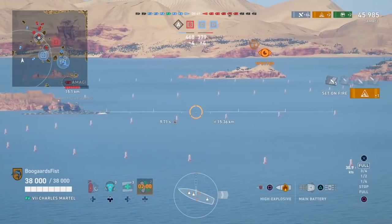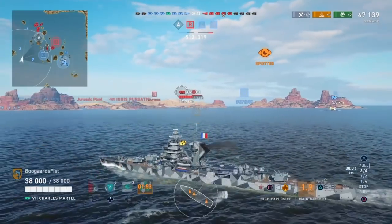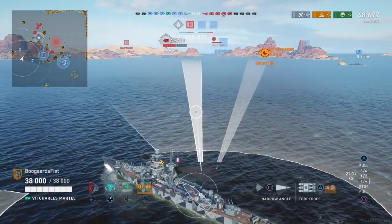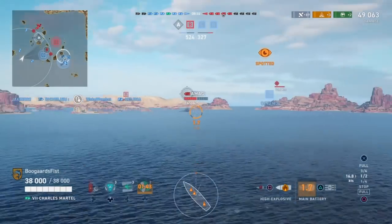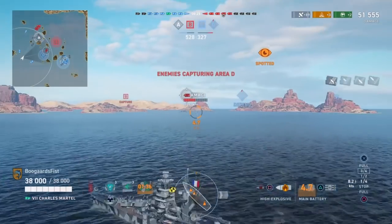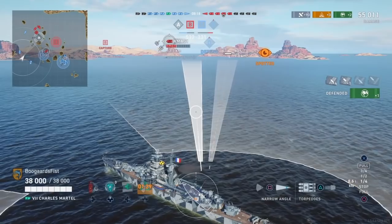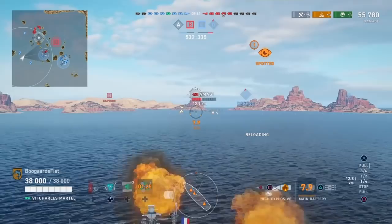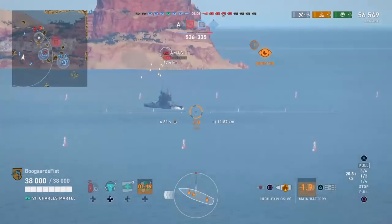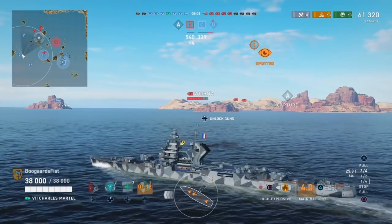Now we're getting to the first point in the game where we're firing at them and pointing towards them — this is usually how most cruiser players play the entire game. They'll sail into the ships and shoot at them. But with these ships, primarily we want to spend the entire game shooting at them while we're sailing away. Why we're changing this now is because they're no longer pushing into us. They're actually doing a pretty good job staying focused on the center of the map — they're not falling for our kiting strategy and getting sucked in. So what we're doing now is re-positioning ourselves so that once we turn around again, we'll have a little bit of room to continue to string them along.